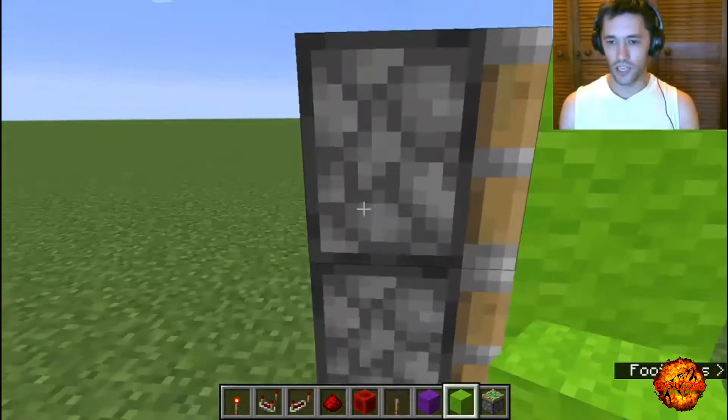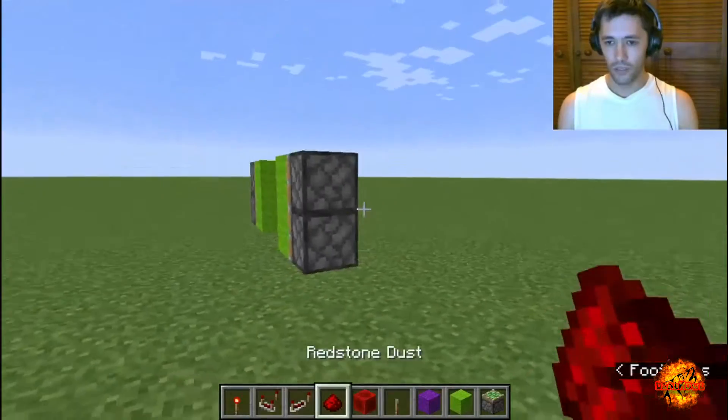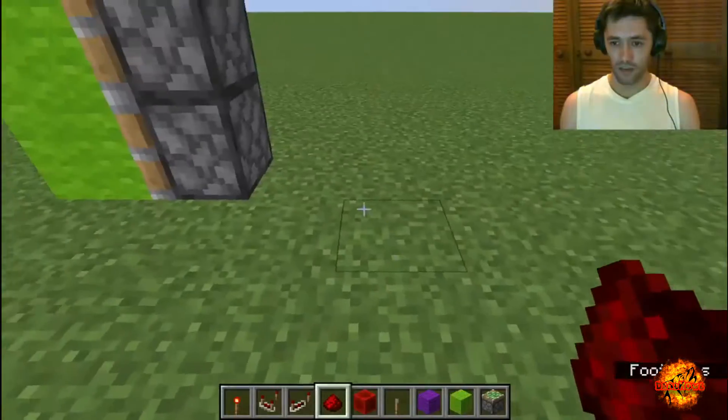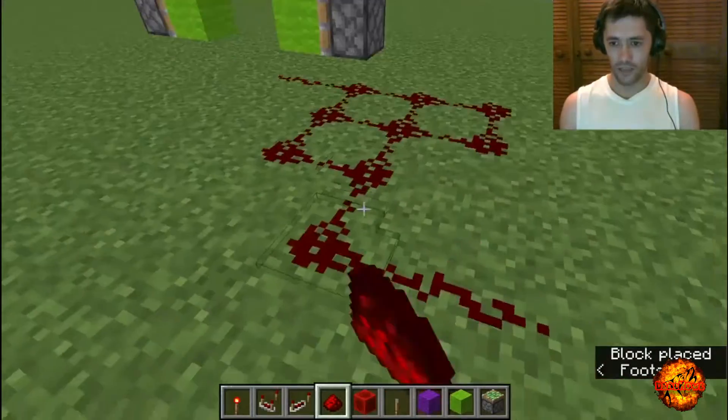Now essentially these are sticky pistons. What they do is they push blocks, but unlike regular pistons, sticky pistons can also retract or pull back blocks, and that makes for a very useful unique system. We're going to start with the basic beginning — redstone dust. Everybody has mined it for the experience, but they don't know what to do with it. Redstone is like wires and they all connect up nicely.